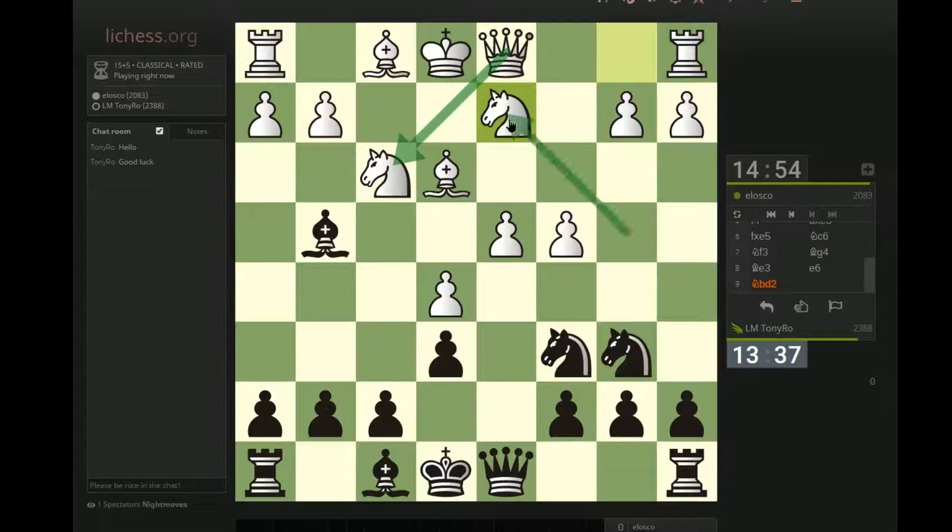If he takes with the queen, then Bxd2, Bxd2, and then even just Qxd2 I think is winning. And if he takes with the g-pawn, I can flick in this check. And if Bf2, then I can take here, check. Queen takes, and then...